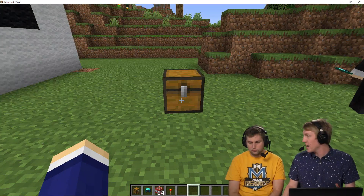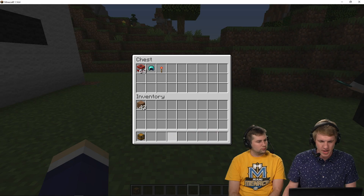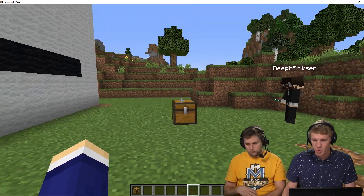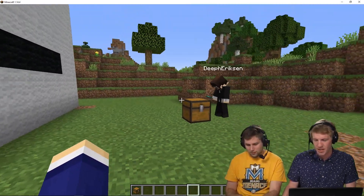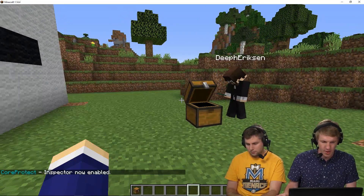So now what I want to do is roll back items in chests. If somebody steals something from my chest, I want to be able to get it back. So go ahead and take more of my items and then I'll take them back. I'm definitely not taking your items, Trent.